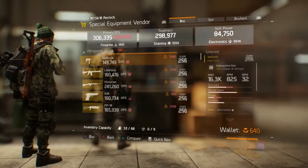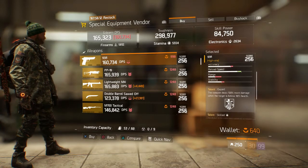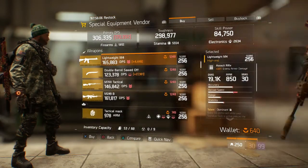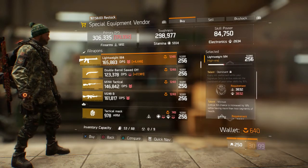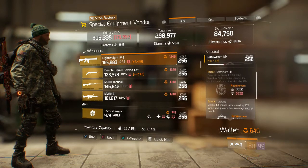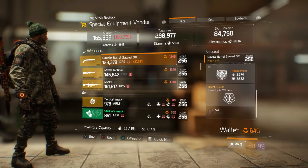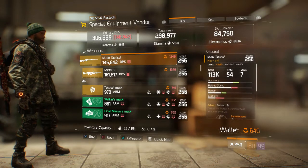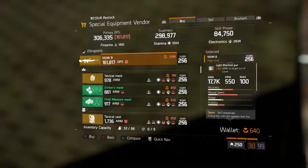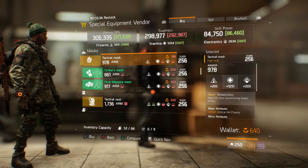We're going to skip over some of the less useful stuff. Starting off we have the 93R with Expert and Skilled, the PP19 with Commanding, Capable, and Hurried, the Lightweight M4 assault rifle with Dominant, Vicious, and Destructive — not that bad honestly, probably reroll Dominant. We have the double-barreled sawed-off with Vicious, Sustained, and Swift, the M700 Tactical with Trained, Harmful, and Elevated — Elevated being the set perk — and the M249B with Self-Preserved, Meticulous, and Prepared.